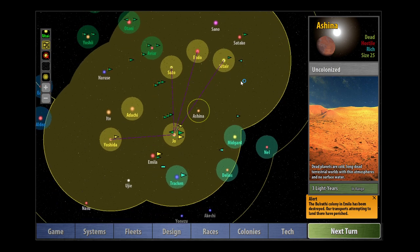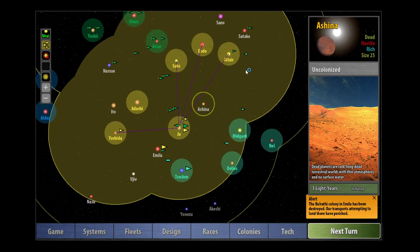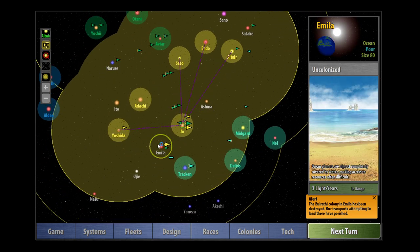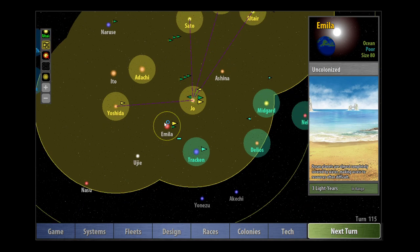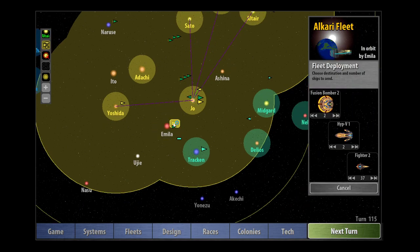So we got one turn of spending into the reserve — we managed to put 400 credits into the treasury. Like I say, you don't want to do it too much, it's really inefficient, but it can be helpful sometimes to have some of that money in the bank. Then the Bulrathi colony Amelia has been destroyed — our transports attempting to land there have perished. The AVRI are... I'm trying not to swear. I don't like the AVRI anymore. They're bad birdies.